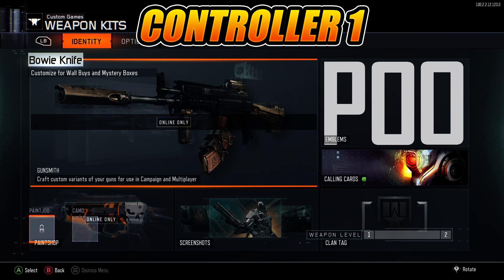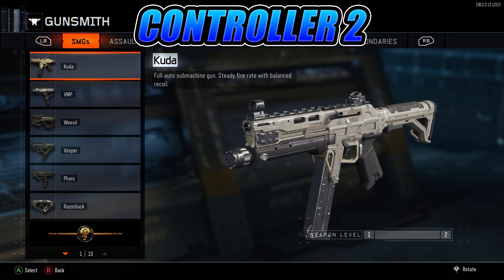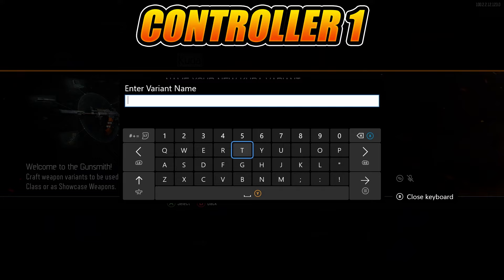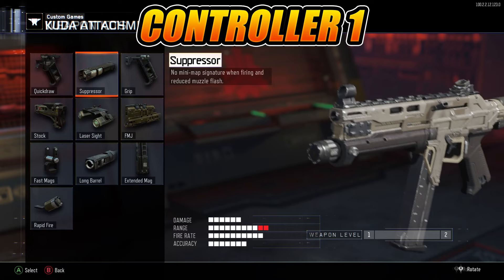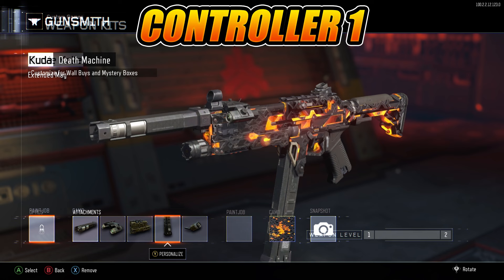Scroll down again to Weapon Kits, go over to Secondaries, and click on the Bowie Knife. Now on your first controller, press A, and then on your second controller press B three times. You'll know you've done it right if your menu looks like this. On your second controller, press A, go over to Secondaries again, and click on the Bowie Knife again. Now back on your first controller, press A on the CUDA. Hit Create Variant and name it whatever you want, then hit Confirm. Delete all attachments if you have any, and then put on these attachments in this order: Suppressor first, Laser Sight second, FMJ third, Extended Mag fourth, and Rapid Fire in the last slot. Once your class setup looks like this, hit B and save it.